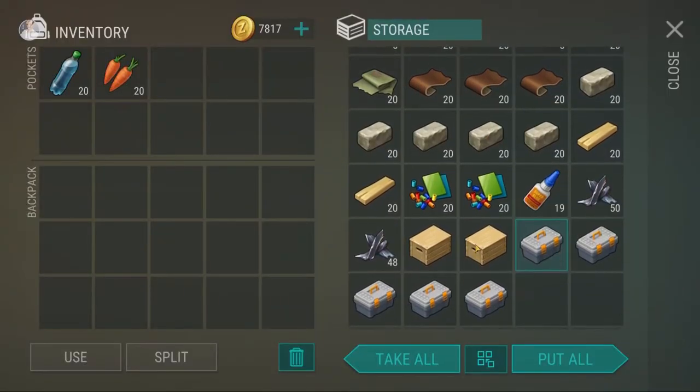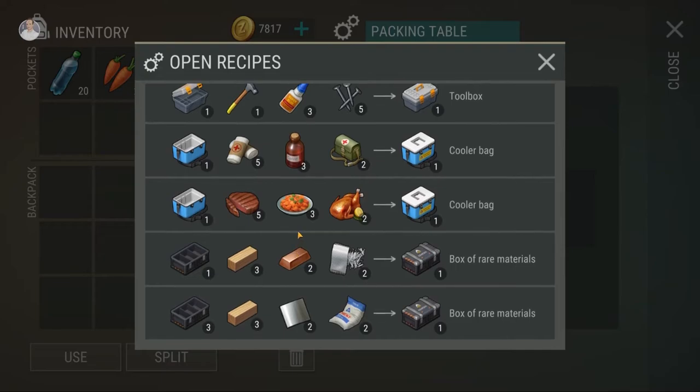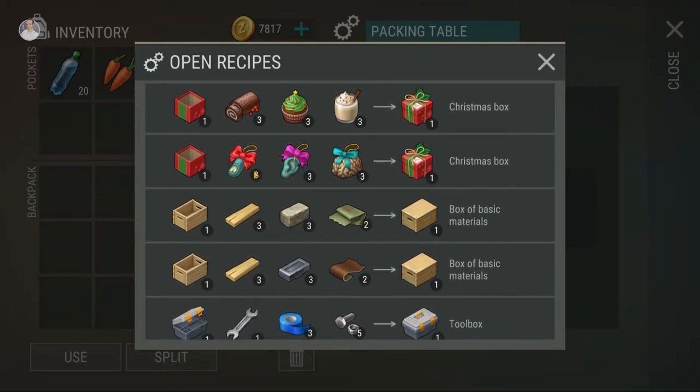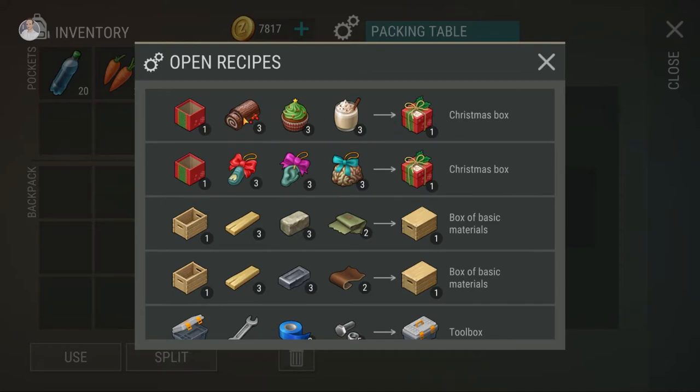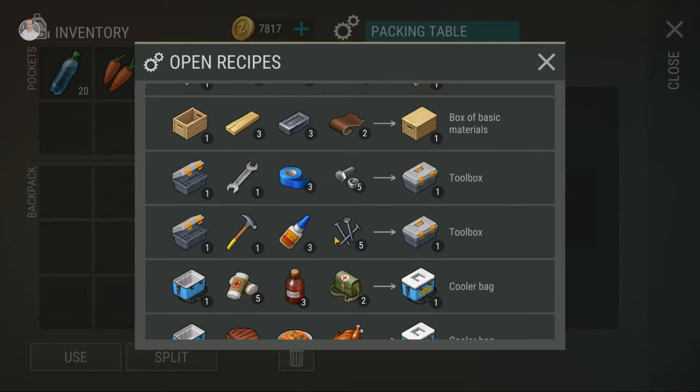These boxes will be empty. Now at the packing table, there's a bunch of things you can do to ship off. I started out with basic materials — very easy: planks, stone, brick, or iron bar, thick fabric or leather — and those will be made into a box of basic materials. I also used some of my hammers, adhesives, and nails to make a couple of toolboxes, because I am not going to use my wrenches right now; I need those for other things.